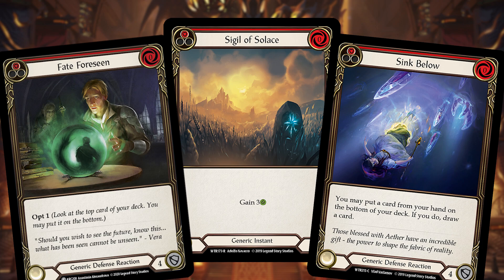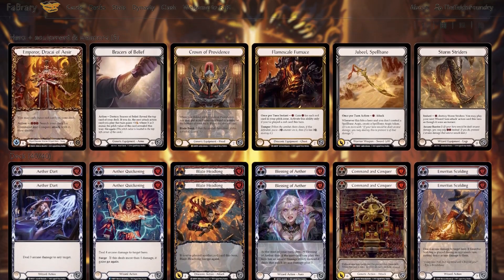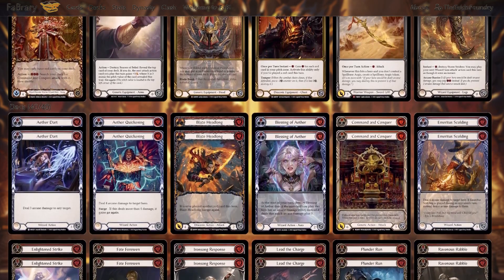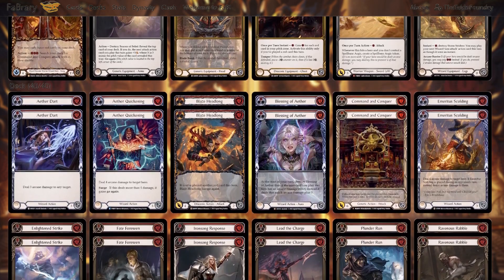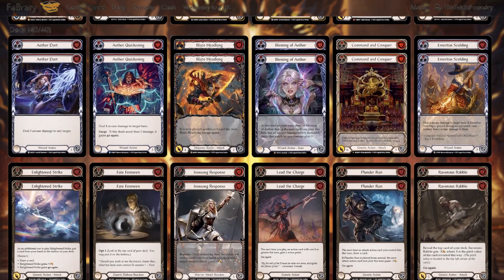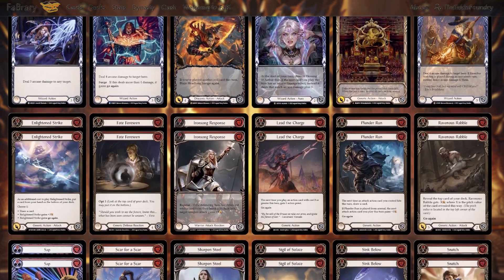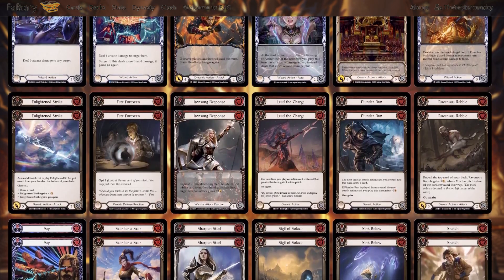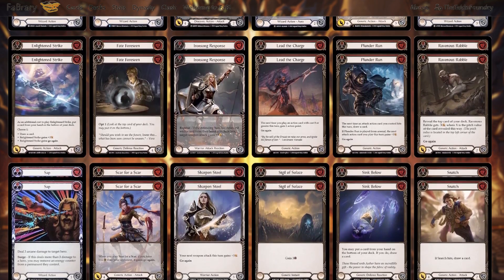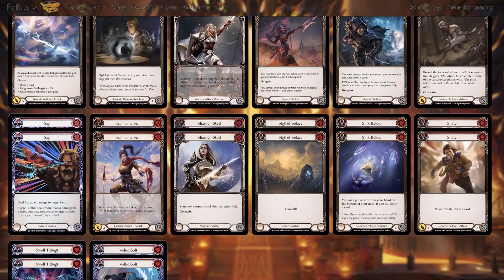Jumping into the overall list: we're running a lot of zero-for-three arcane spells like Aether Dart, the one-cost spells Aether Quickening and Blessing of Aether — which can be a good setup card especially going first on turn one — and Lead the Charge, which lets you play an attack card and still do other things, normally involving multiple arcane damage spells in one turn. Zap is another zero-for-three arcane spell. We have zero-cost aggressive cards like Ravenous Rabble, Scar for a Scar, Lightning Strike, and Snatch; defensive cards like Sink Below and Sigil of Solace; and finisher cards like Swell Tidings, Voltic Bolt, and Emeritus Scolding. It's a mix of damage types: get your opponent very low with aggressive cards, keep your life total high with equipment and defensive cards, and finish them off with Storm Striders.